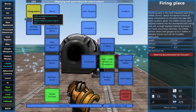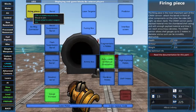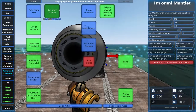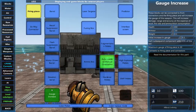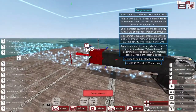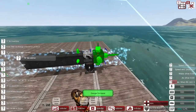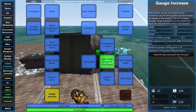First of all, just like the advanced cannon, you need to place down a firing piece to even have it do things. You don't have any mantlets like you do with the advanced cannons; you have six or seven types of barrel instead. But first, let's get some gauge increases on there. We're now going to have a 652 millimeter, which is plentiful enough.